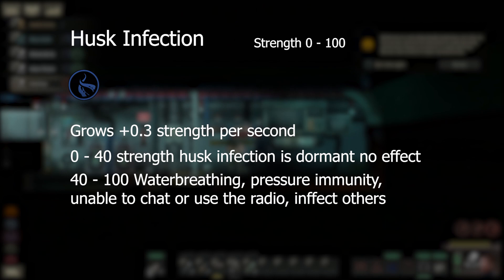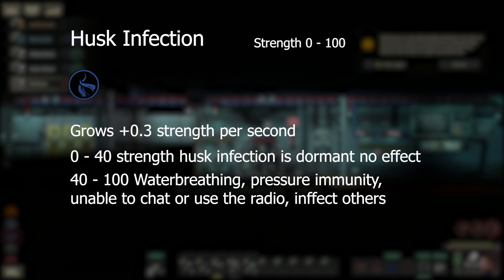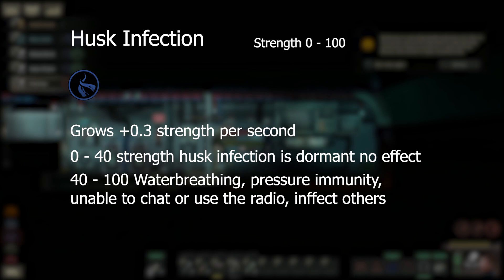The infected character will then begin to attack other players in an attempt to spread the parasitic infection. The husk infection grows in strength every 0.3 seconds, meaning at maximum you will have about five and a half minutes before it takes over. Notably, you will be unable to chat or use the radio at some point after the two and a half minute mark, and you are unaware that you have the husk infection for at least the first two and a half minutes.